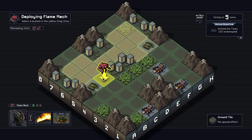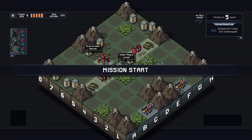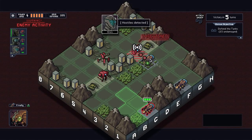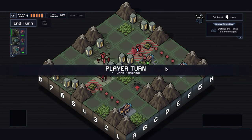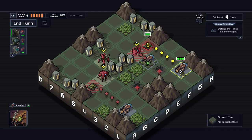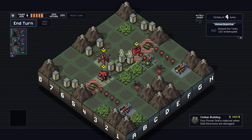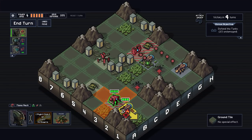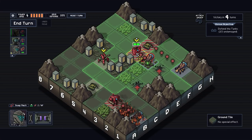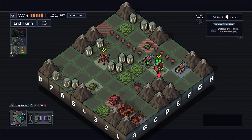Alright, let's do the defend the tanks mission. I put her in the back and this guy over here. The swapping of tiles isn't that bad. They're doing some stuff here. The best solution actually would be to light him on fire and push him back. I would like to swap this guy.